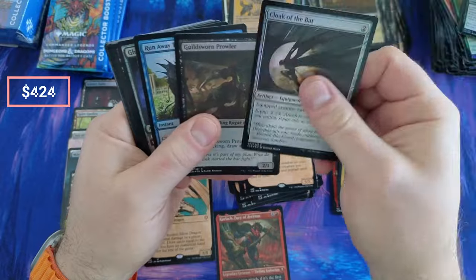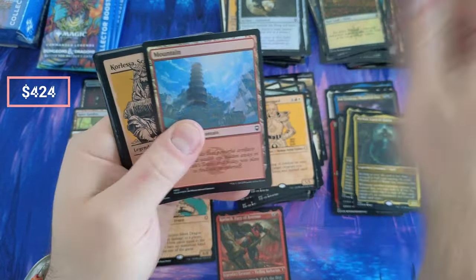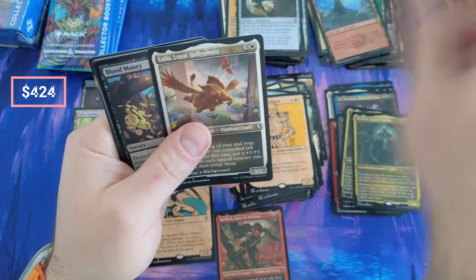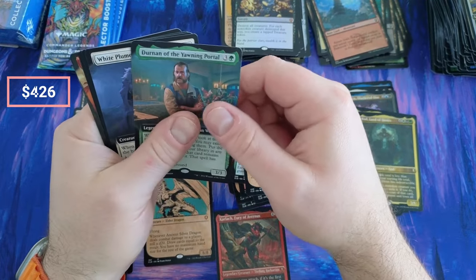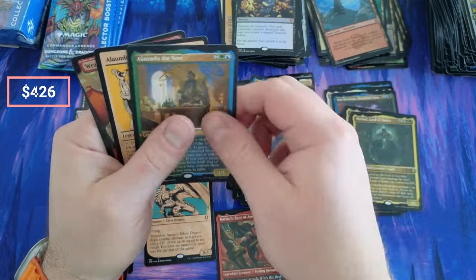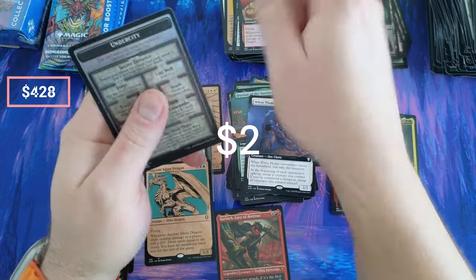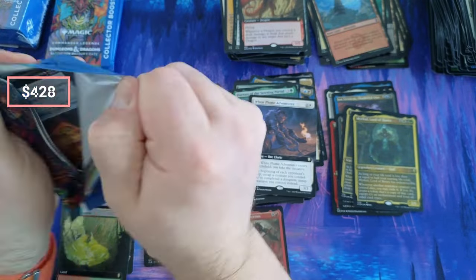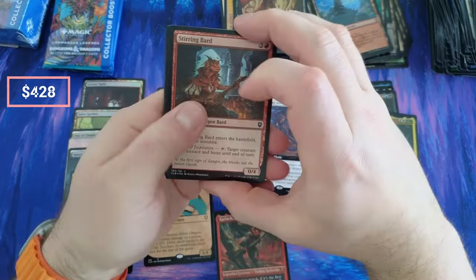Cloak of the Bats. Lulu, Blood Money — hello, nice Blood Money. Durnin, Durnin — Durnin's a lot of money in foil because he's hard to find in foil. Alandro, and a Wrathful Red. Well, the second half of this case has been better than the first half, I can tell you that much.